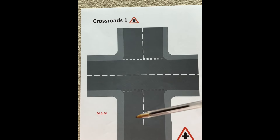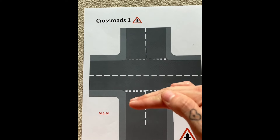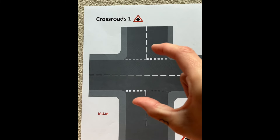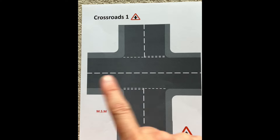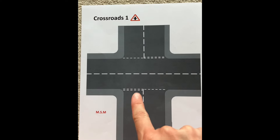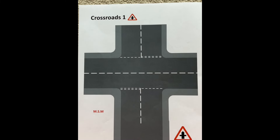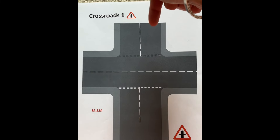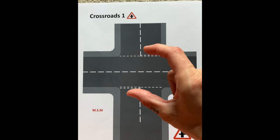So you may be approaching at the same time as a car on the other side — both cars coming up. The main road clearly has priority first. You've done loads of T-junctions, so you know you can't come over this line until the main road is safe. But if there is somebody approaching on the new road at exactly the same time, then there is a rule about who goes first.